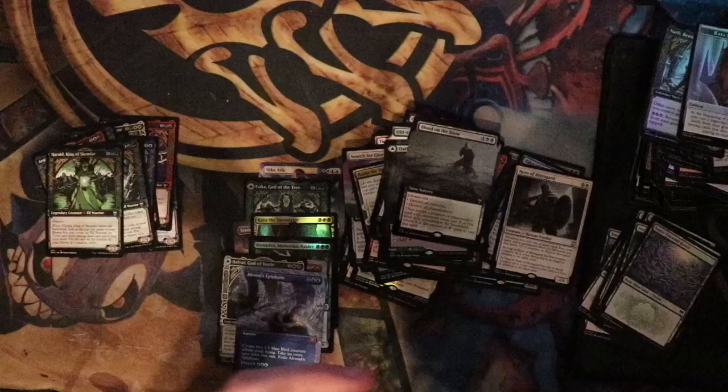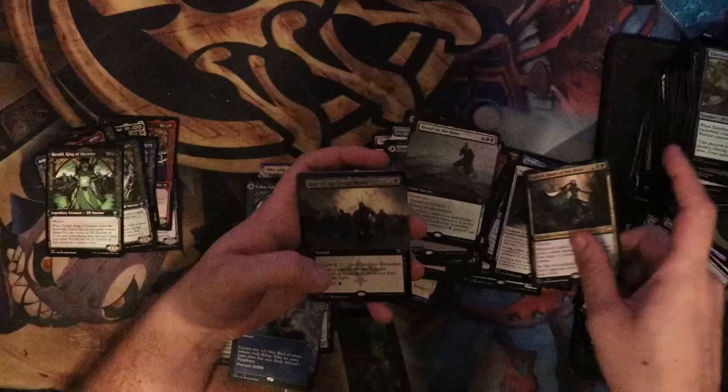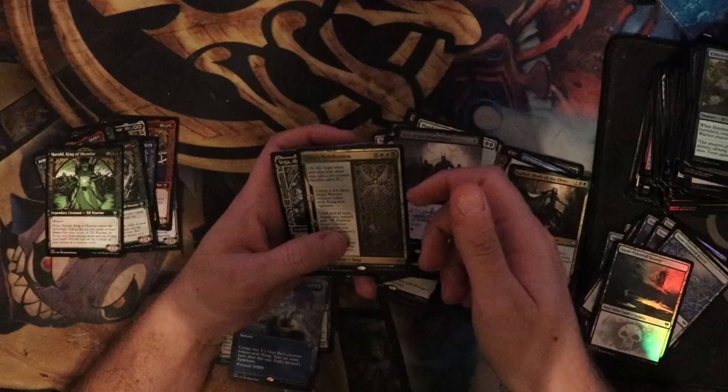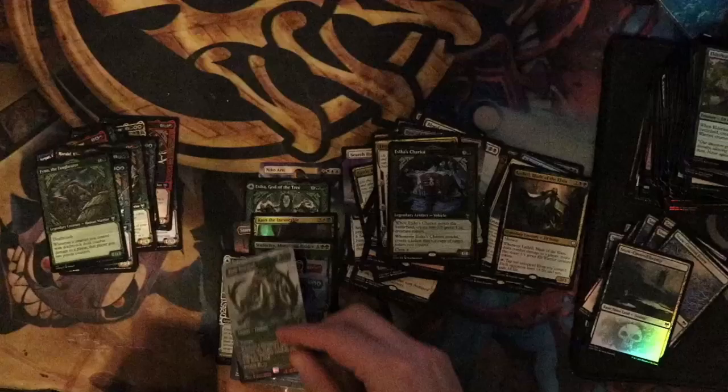Last pack — magic, can we get something incredible? Snow-Covered Swamp, always a welcome sight. Lothril Blade of the Elves — that mythic could be worth something. Rise of the Dread Marne extended art, Furious Retribution foil, Vega the Watcher non-foil, Seekus Chariot, Fenn the Fangbearer, Battle Mammoth extended art foil — that's our last hit.